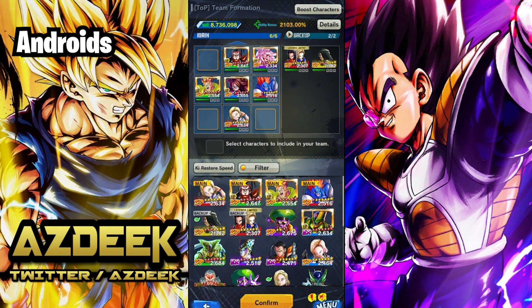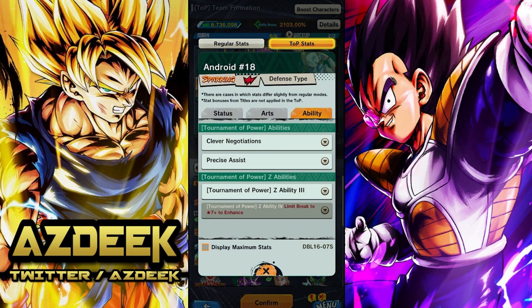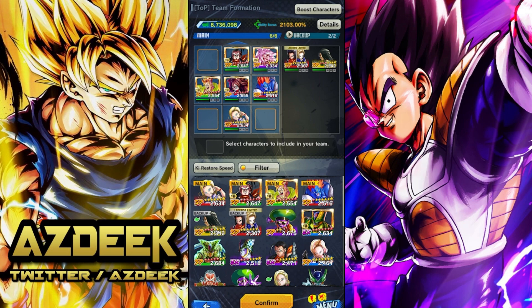Next we have Androids. I think Androids might actually be the second best team for this season because they got a lot of buffs. One of the things that was holding Androids back for a long time was not having a really outstanding red unit. But now you have two red units that are completely and utterly viable in terms of damage. Red 18 is your healer — she provides good debuffs but her damage isn't phenomenal. The unit I really want to talk about is the Duo Droids being in Z tier this season.